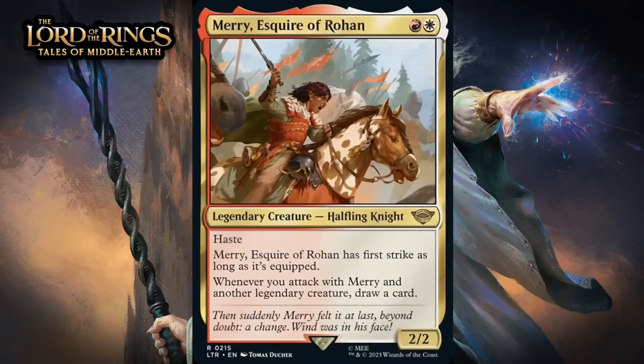Next up, it's Merry, Esquire of Rohan, which costs a red and a white for a 2/2 legendary halfling knight at rare. It's got haste, it has first strike as long as it's equipped, and whenever you attack with Merry and another legendary creature, draw a card. This seems pretty good. Drawing a card and gaining first strike are fairly obtainable things, even if they aren't necessarily always going to happen. A 2/2 with haste as the baseline isn't bad. I'm giving it a B-.